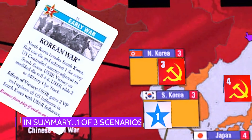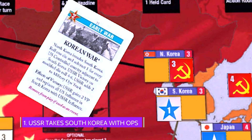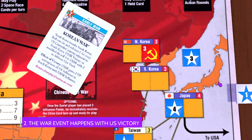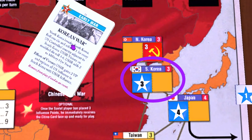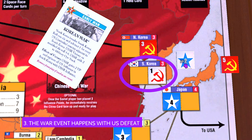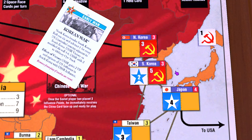So in summary, you're likely going to see one of three situations in South Korea. Either the USSR takes it outright with Ops, or the war happens and the U.S. wins and uses the Ops on the Korean War card to take control of South Korea, or the war happens and the U.S. loses and spends the Ops to make it 2 to 1, likely resulting in the USSR spending a big card to gain control. Other variations are possible, of course, but this is likely what you will see.